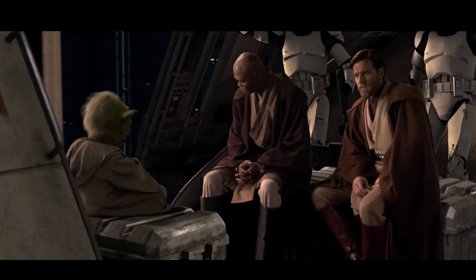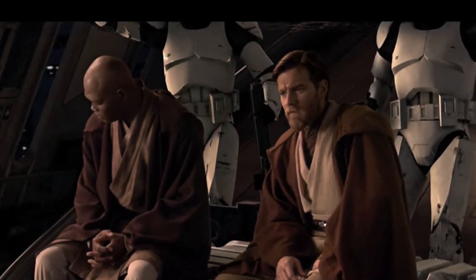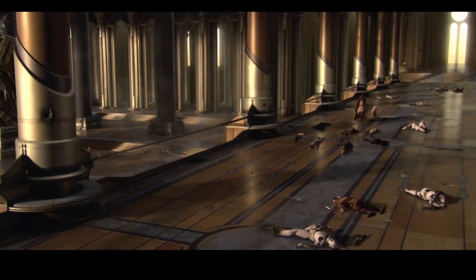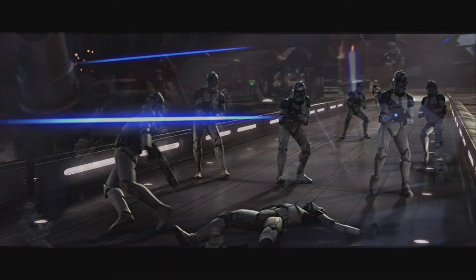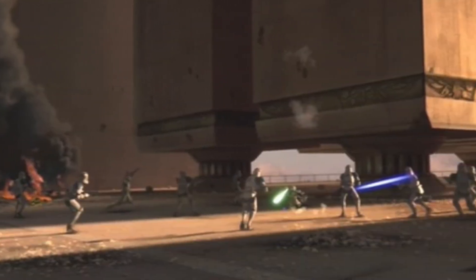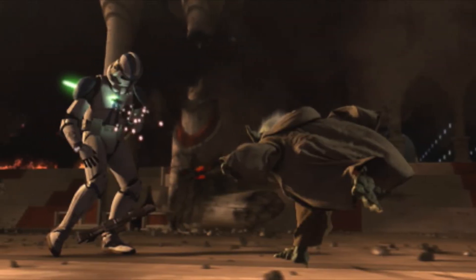The first time they appear is very briefly in the background while Mace Windu, Obi-Wan, and Yoda are flying in a gunship talking about whether or not the prophecy is actually true. The only other time is probably a mistake made in the film — in the Jedi Temple you see dead white clone troopers laying around. If you watch any other part of Order 66, there are clearly only 501st clone troopers attacking the Jedi Temple, so this was just a graphic mistake where they accidentally forgot to include the 501st paint on these clone troopers.